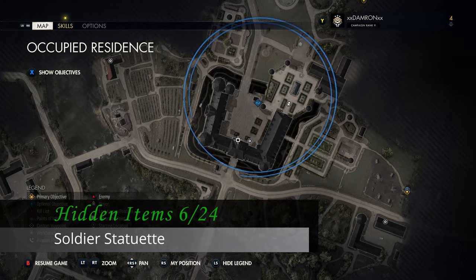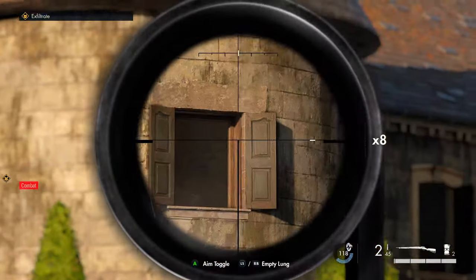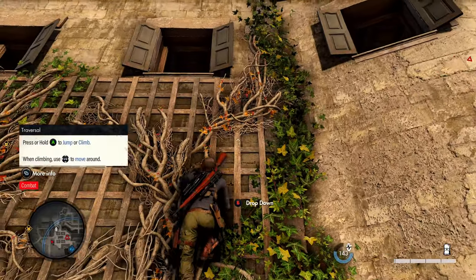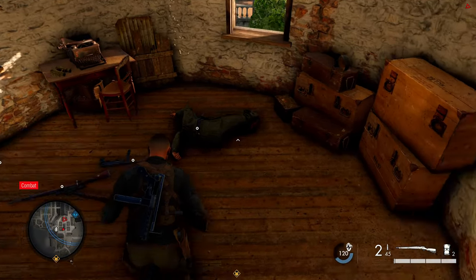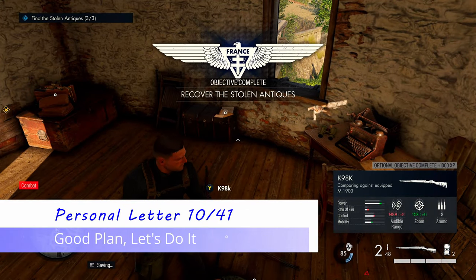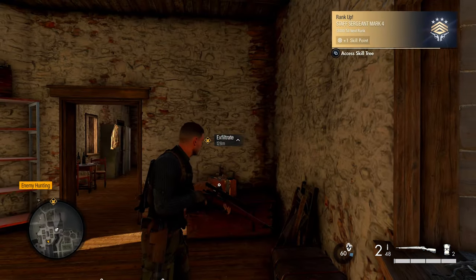We're now back in the northeastern courtyard of the residence. You'll see a nice gazebo, and to the right of that is a small tower with a sniper inside — take him out. Then climb up the vines to get into the window of that small tower. Search the sniper's body for our third hidden item of the level. Also in this room is our final personal letter of the level, sitting on a trunk. That's the last collectible in Occupied Residence.